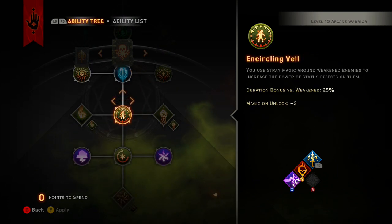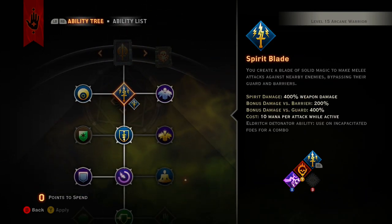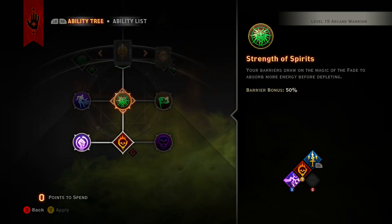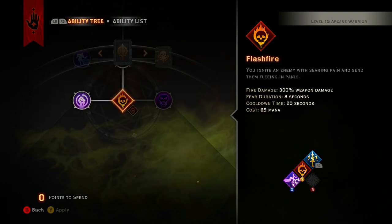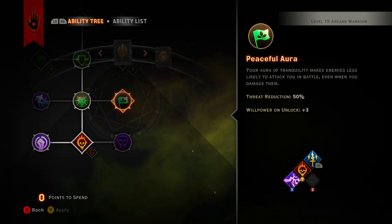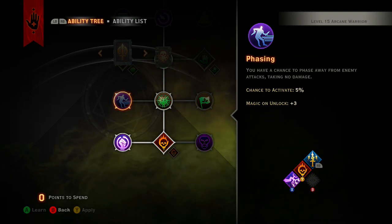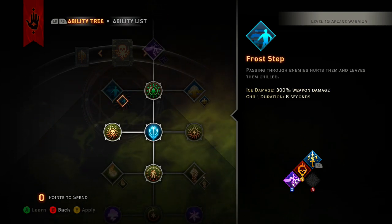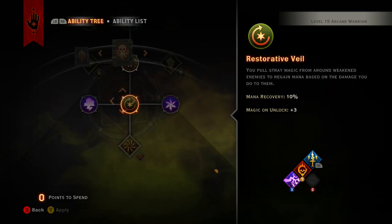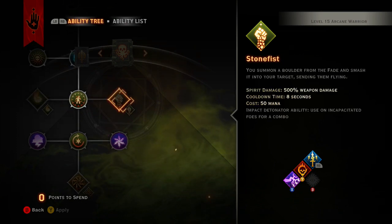So by level 18 you should have this whole build pretty much complete. The last two levels you can put into whatever you want — threat reduction could be good, or frost step, which is really solid. Or chain lightning, storm ringer — there are options.